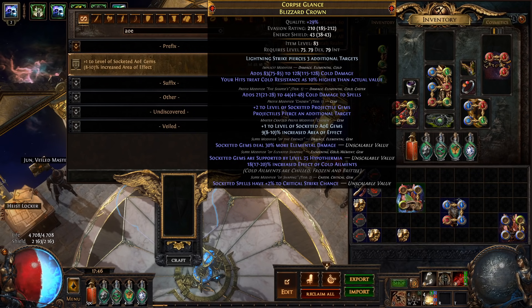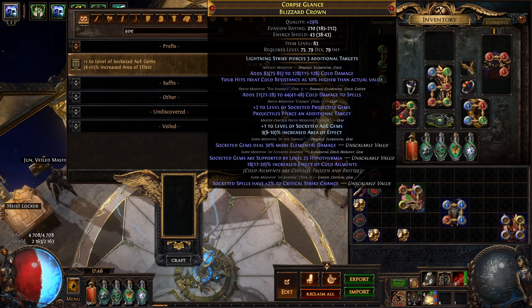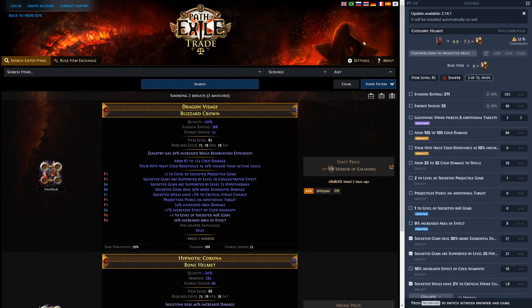This has elevated Hyperthermia, more elemental damage, and socketed projectile gems. Maybe some build uses this with Tier 2 crit strike chance — and some other stuff. Before we go we're going to do the usual price check.